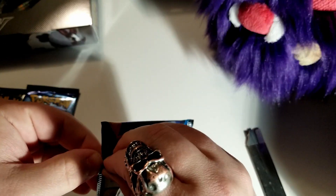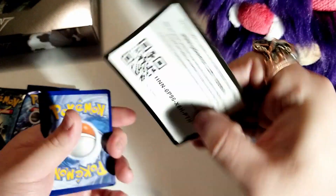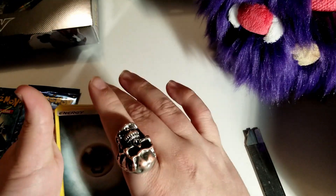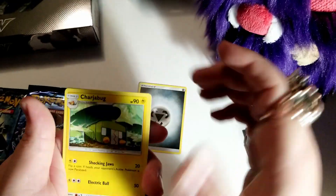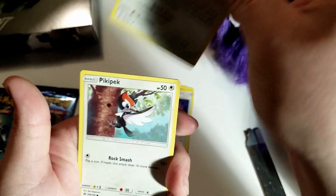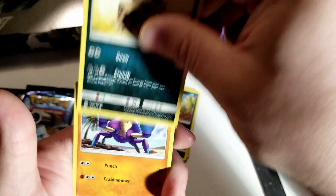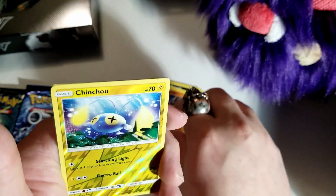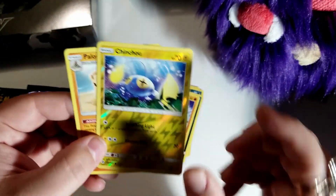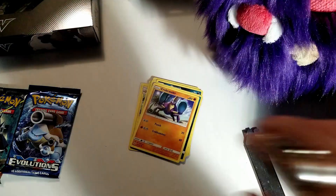Let's open these up — 18 minutes watching a grown man open up packs of cards, here we go. Code card. One, two, three, four: metal energy, Charjabug, Dragonair — I know that one — a Poison Barb, Eevee, Pikipek, Meowth from the Alolan region, Sandile, Crawbrawler — verse hollow Chinchou — and then a Palossand rare non-holo. The Chinchou verse hollow is pretty dope looking.